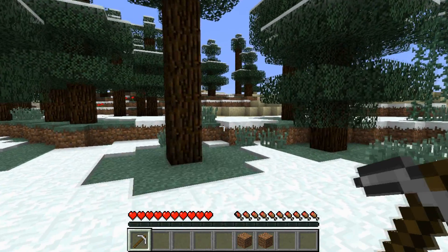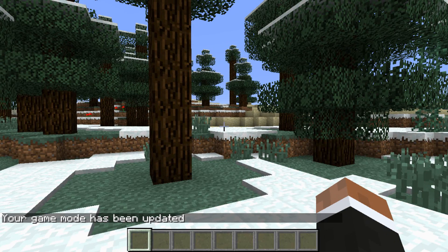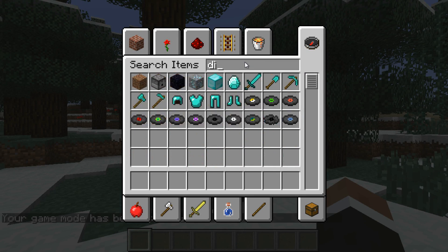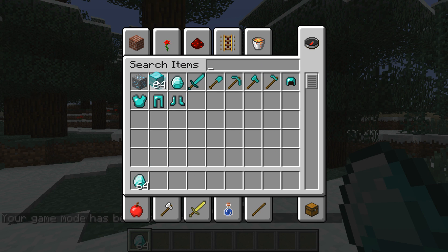Hello everyone! Today I'm going to be showing you the wonderful plugin Creative Control. Creative Control is a very powerful plugin that allows you to keep creative and survival players separate. It solves a lot of problems that occur when you want to combine creative and survival on one server.